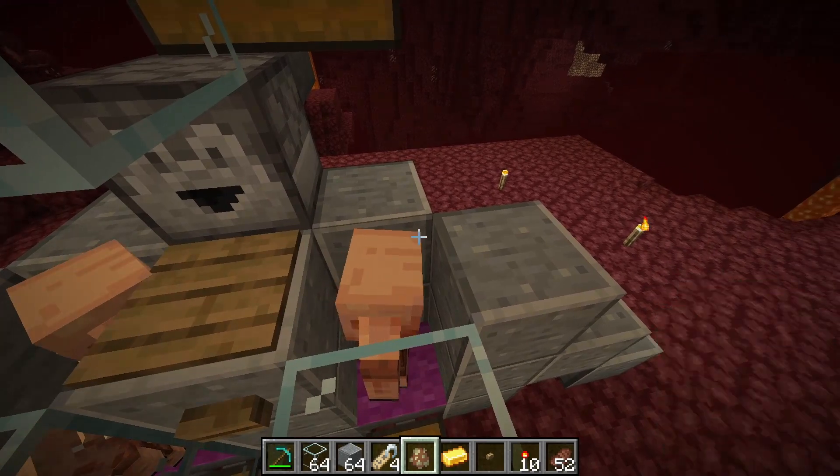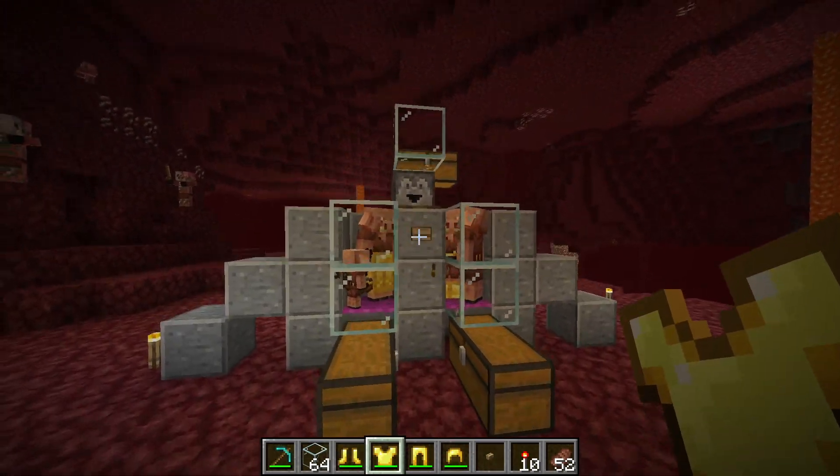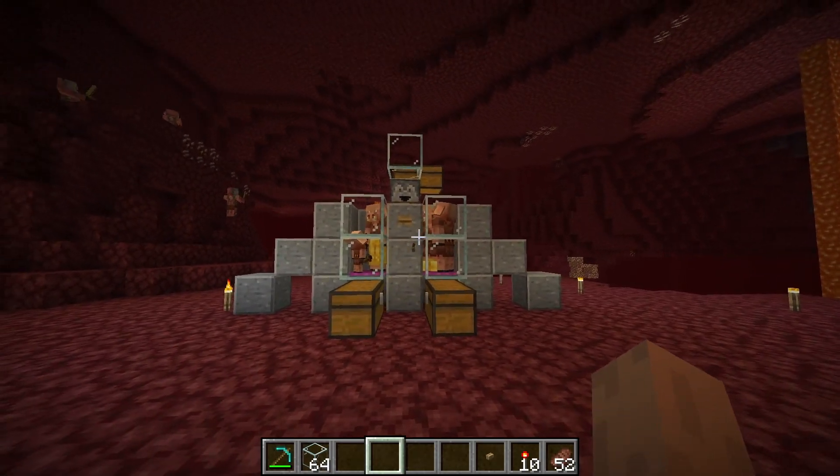Also, if you don't want your piglins to despawn — because getting them in here is a huge hassle — you'll want to put some armor on them or give them name tags so they stay and don't despawn.